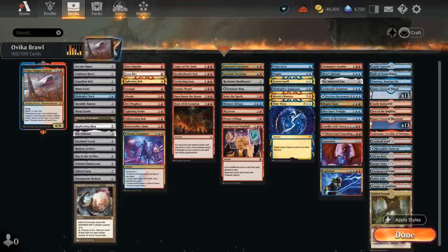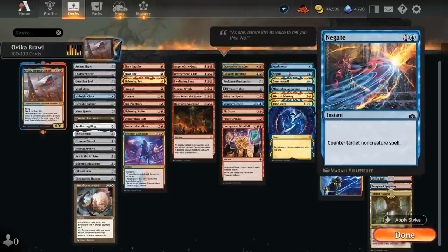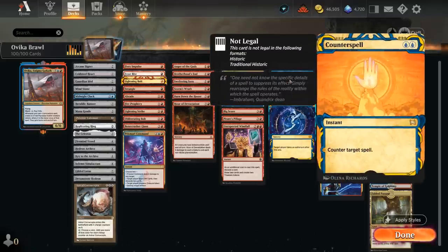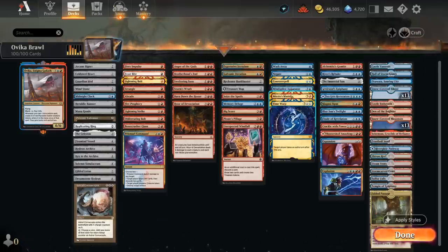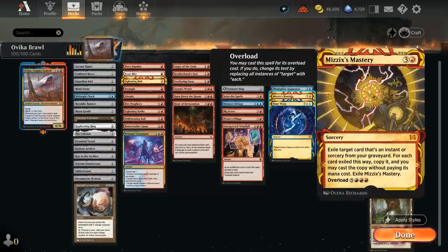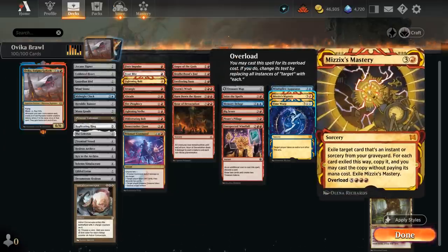We have a few Counterspells: Wash Away is perfect for countering opposing commanders for 1 mana, alongside Negate and Counterspell. Mindsplice Apparatus has great synergy in a deck trying to cast expensive instants and sorceries, as we can discount them. Mystic's Mastery can be set up early by discarding an expensive spell to one of our discard outlets, then cast out of the graveyard on the following turn. We can also overload it for 8 mana — quite realistic thanks to all the ramp — to exile all instants and sorceries out of our graveyard, copy them, and cast them for free.